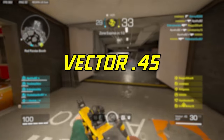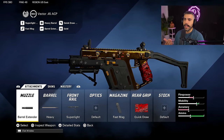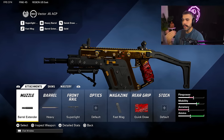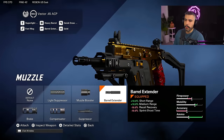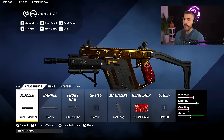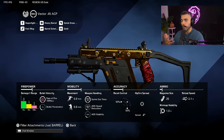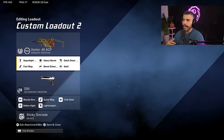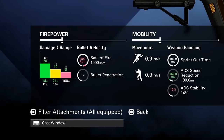Now let's talk about the next class, which is the Vector 45 — again, one of the best SMGs in the game. Right now the MP7 and the Vector are the two best SMGs. We're going to go with a barrel extender to increase the damage range a little bit, but we're going to be talking about the heavy build. Similar to the MP7, we're going to equip the heavy barrel so that instead of a six-shot kill, it's a five-shot kill because it puts the damage all the way up to 20, as you can see in the bottom left.